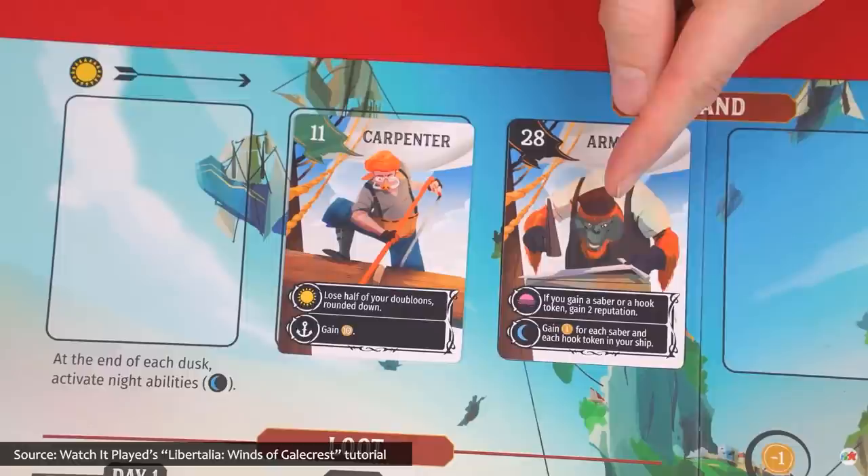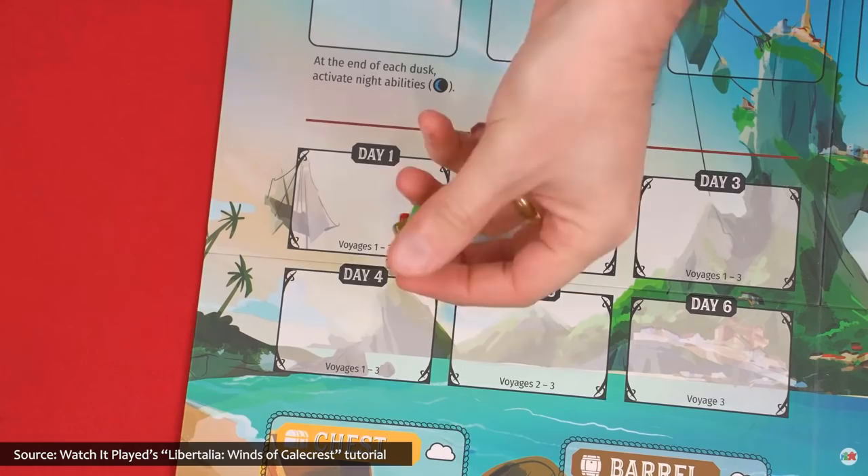Additionally, the new version introduces all new art, 40 character cards — up from 30 in the previous version — a reputation system to resolve tiebreakers, deluxe loot tokens, solo mode, and other things I forgot to write down.